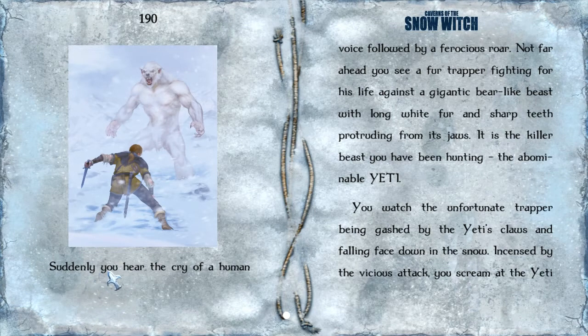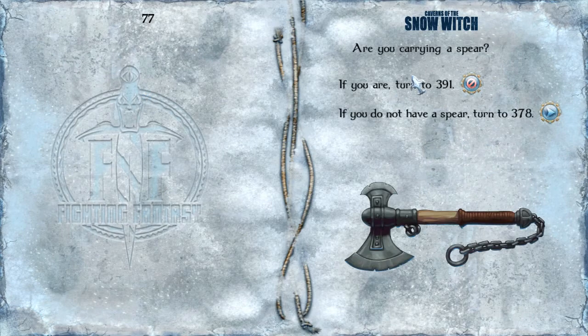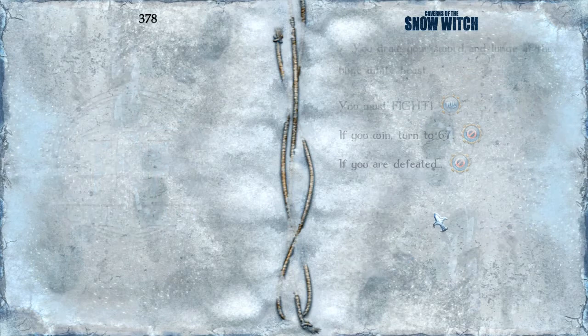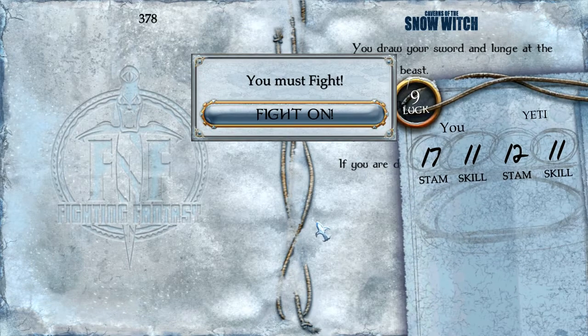Suddenly you hear the cry of a human voice followed by a ferocious roar. Not far ahead, you see a fur trapper fighting for his life against a gigantic bear-like beast with long white fur and sharp teeth protruding from its jaws. It is the killer beast you've been hunting — the abominable Yeti. You watch the unfortunate trapper being gashed by the Yeti's claws and falling face down in the snow. Incensed by the vicious attack, you scream at the Yeti and run through the snow to attack it. You draw your sword and lunge at the huge white beast. Time to fight!